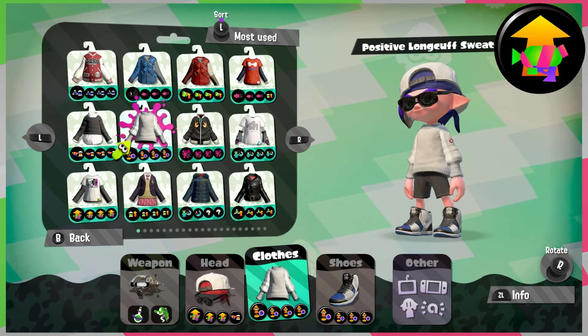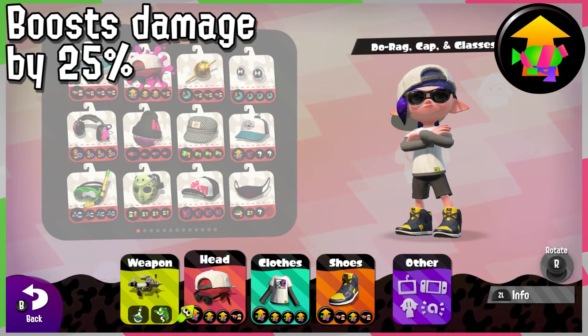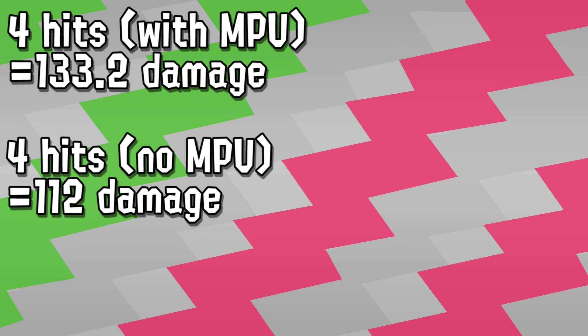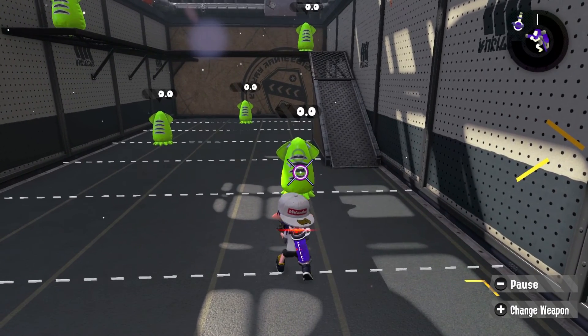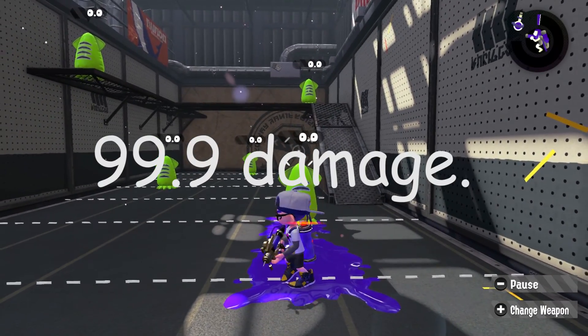Then I can swim to another location and immediately cover more ground with the ink that I have saved up. If you really want to be quick, Swim Speed doesn't hurt either. Just make sure you manage your ink wisely. And if you like to use Main Power Up, that ability boosts the damage of each shot by 25%. However, the max damage you can do with the Splash is 33.3 damage. By doing the math, 4 hits would do 133.2 damage. Without Main Power Up, those 4 hits would add up to 112 damage. So, 3 hits with Main Power Up would be 99.9 damage.